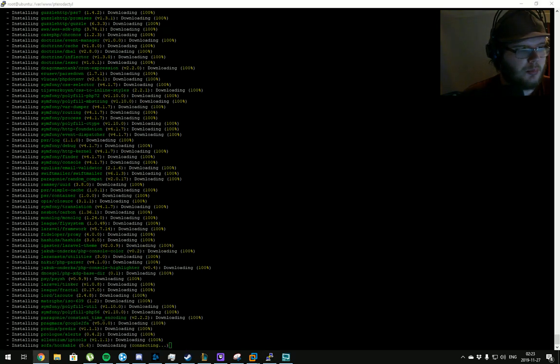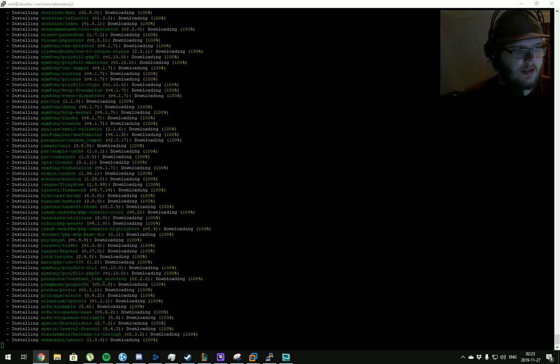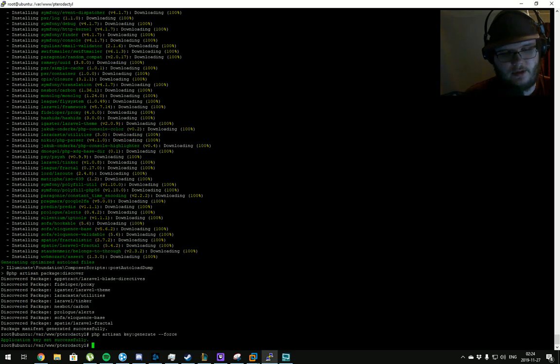We've pre-copied the next command: 'php artisan key:generate --force'. The application key has been set successfully. You want to back up this .env file because it contains the encryption key, which you need to decrypt certain stored data. Store this backup offsite on a machine only you have access to — if you lose this file you lose the encryption key and cannot decrypt any data. Don't just keep it on the local server you installed Pterodactyl on.